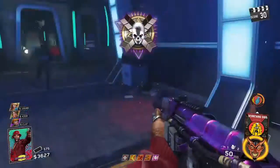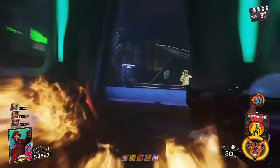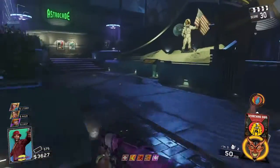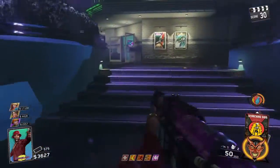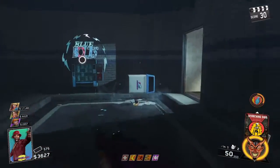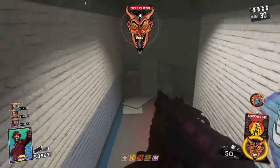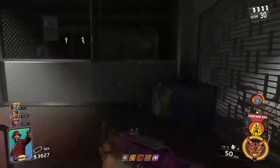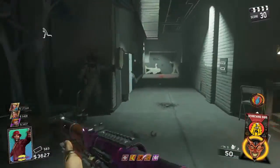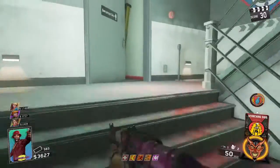Trailblazers is important because you can just keep on burning the Zombies, and then you turn around and shoot them. As you guys saw me doing earlier, I burn the Zombies and then turn around and shoot them. That helps me out a lot because it means I can save on bullets, and if I save on bullets it means I can save on money — so I don't have to buy more ammunition. That means you guys can buy other stuff around the map: other perks, other guns, upgrade your weapons, and so on.